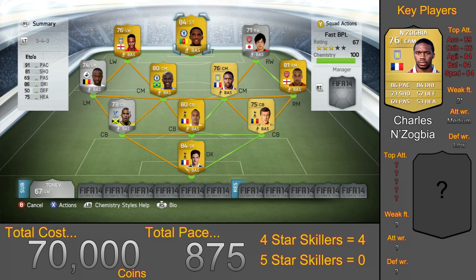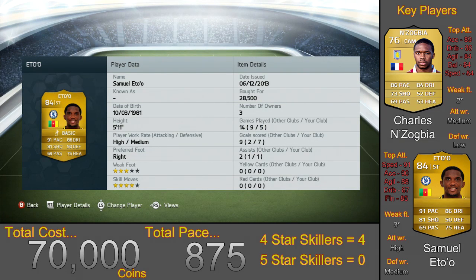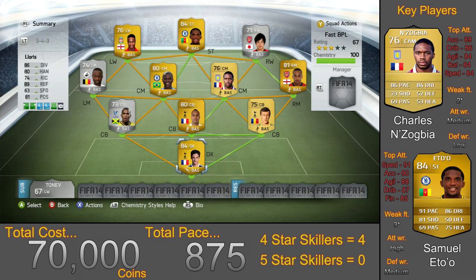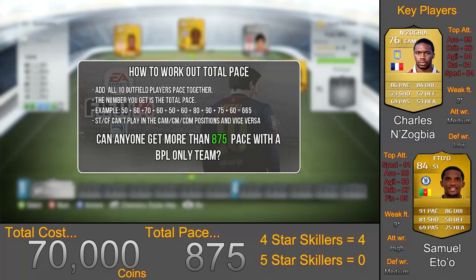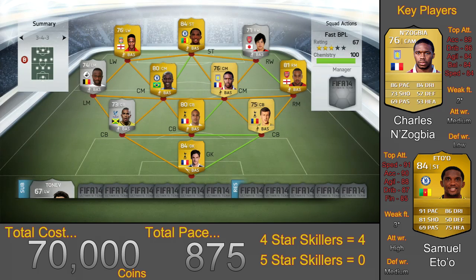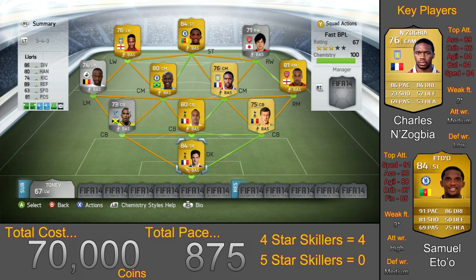The last and most expensive player on this team is Eto, costing 28,500 coins — an absolute awesome player. He's amazing at pretty much everything: strong in the air, fast, great ball control and great finishing. His overall pace is 91, which takes the total pace of this team to 875. The total cost for this team on Xbox 360 is around 70,000 coins — it will be different on PS3. If any of you can build a faster BPL team with 4 at the back, let me know in the comments. Don't forget to like and subscribe, and here are some goals I scored with this team.